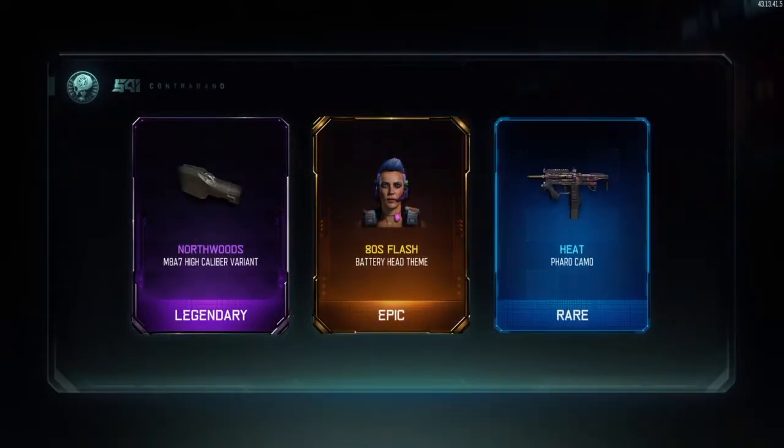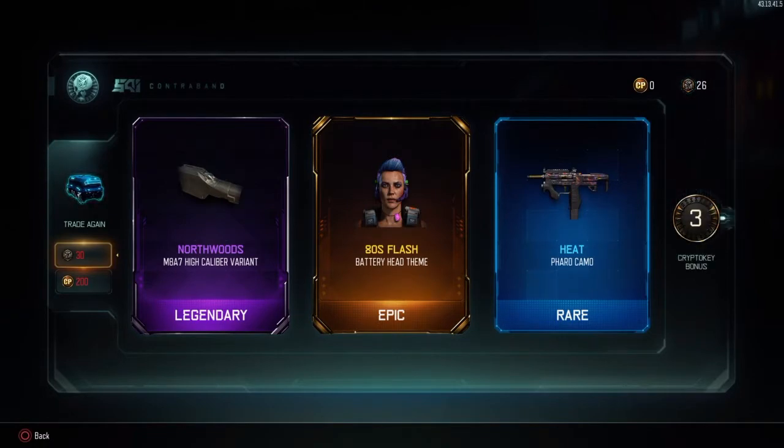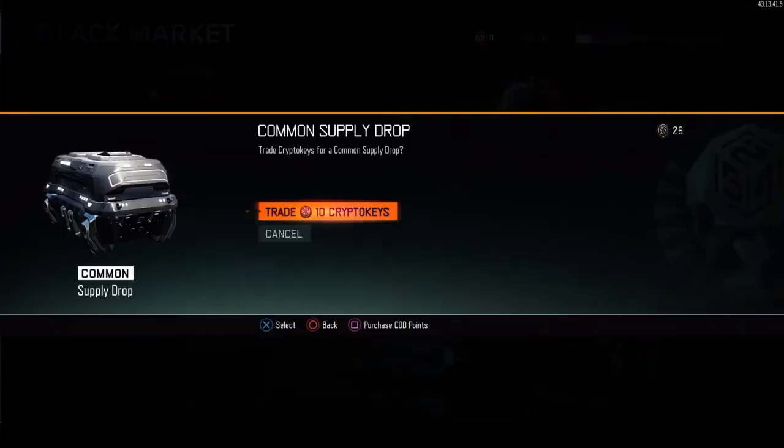Next we are going to get a high caliber variant for the M8A7, a battery theme, and the heat camo. 26 left, so we're going to go over here and open up some common supply drops.